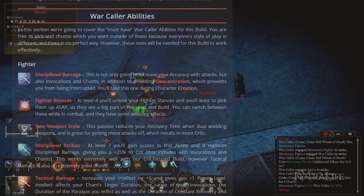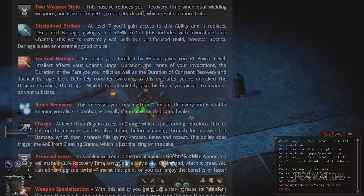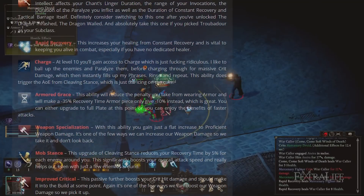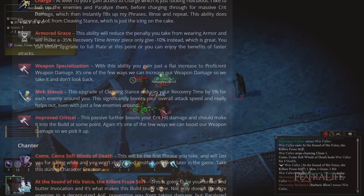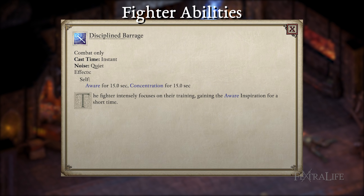In this section we're going to cover the must-have Warcaller abilities for this build. You are free to pick and choose outside of these because everyone's play style is different, but these ones will be needed for this build to work effectively. Disciplined Barrage — this is not only going to increase your accuracy with attacks but also invocations and chants, in addition to providing concentration which prevents you from being interrupted. You'll take this one during character creation.